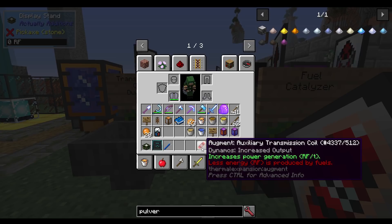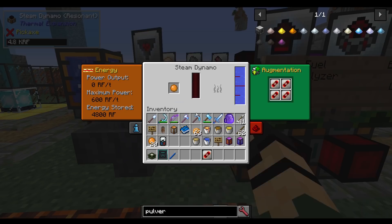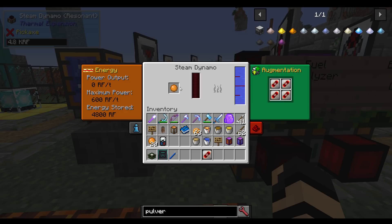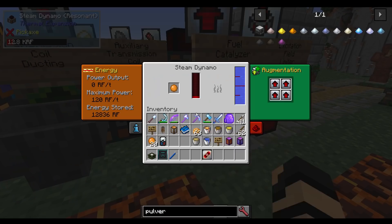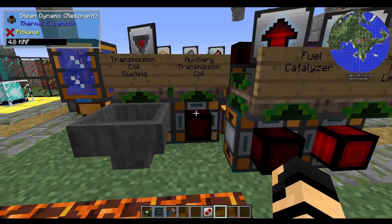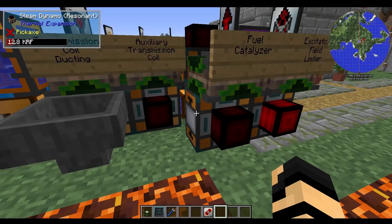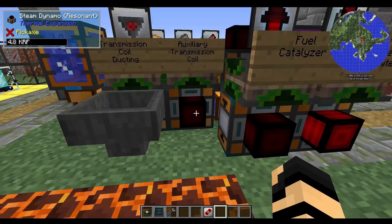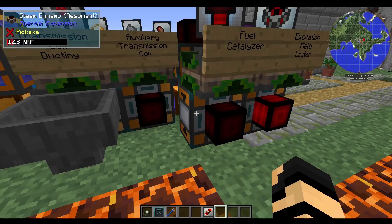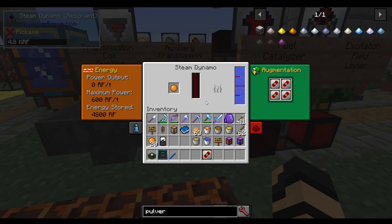The recipe for the auxiliary transmission coil is just silver, a redstone transmission coil, and some redstone. If you combine this with a fuel catalyzer, you can get a really nice benefit. Rosin with some water got 4,800 RF — not very efficient — but look at 600 RF per tick versus 120 RF per tick. These are resonant versions. If you mix and match your fuel catalyzers and your auxiliary transmission coils, you can further raise your RF per tick somewhere between 600 and 120.